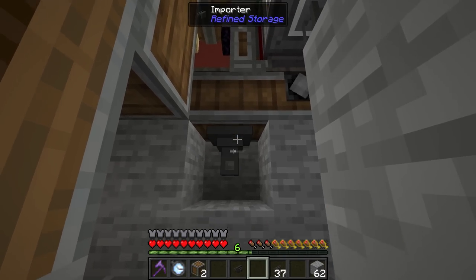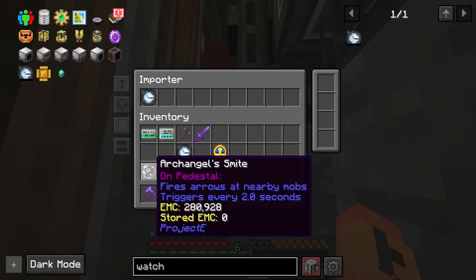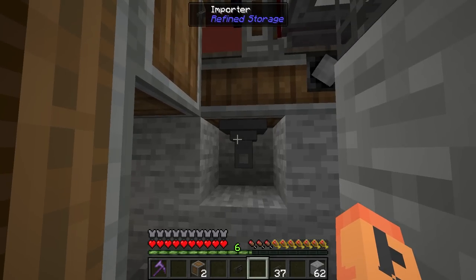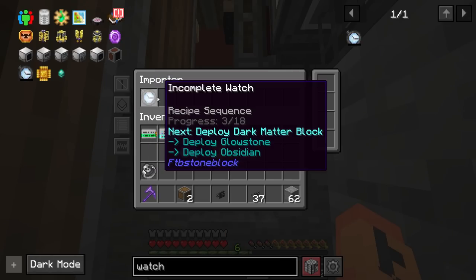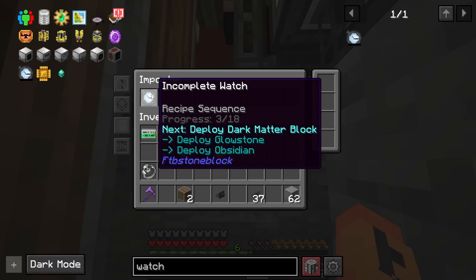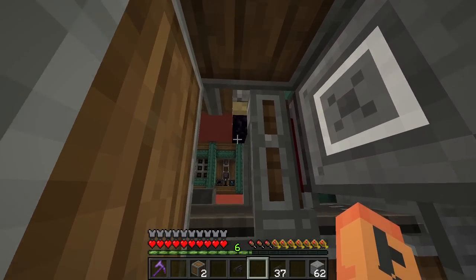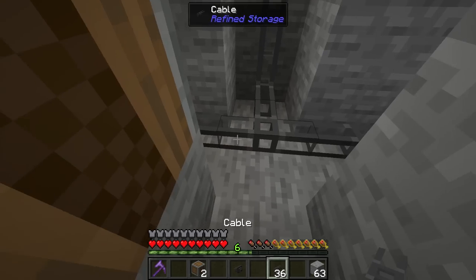So let's go down here, grab an importer, put it on the bottom, and set it to a filter on whitelist. I'm doing this in a different spot so I don't have to worry about filters for the processors. I'll have to do this five more times because I'll need to filter at the six, nine, twelve, fifteen progress stages, and then finally the finished one. You can turn off exact mode and it'll pull anything labeled as an incomplete watch. The problem is it won't always get hit by the deployer and finish the progress. So I need to do it this way — a little janky, but it'll work.